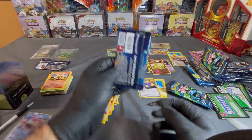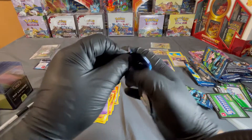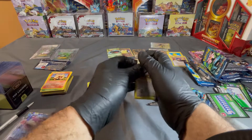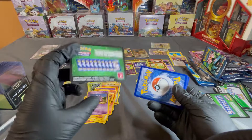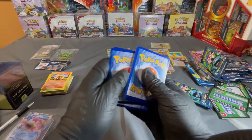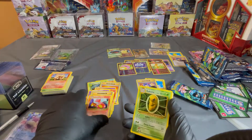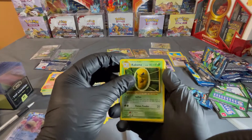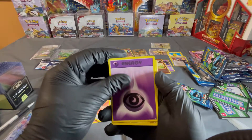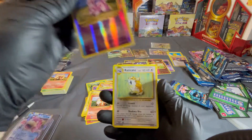Last pack you guys — last pack! Keep your fingers crossed, hopefully we get something good. If we don't, it's okay, at least we had a little fun. Green card — not a big deal, we're fine. There goes the code card, enjoy that. We have a Professor Oak trainer, Charmeleon, Kakuna, Rattata, Charmander, Psychic Energy, Pikachu, Growlithe, and a reverse Nidoran, and a Raticate.